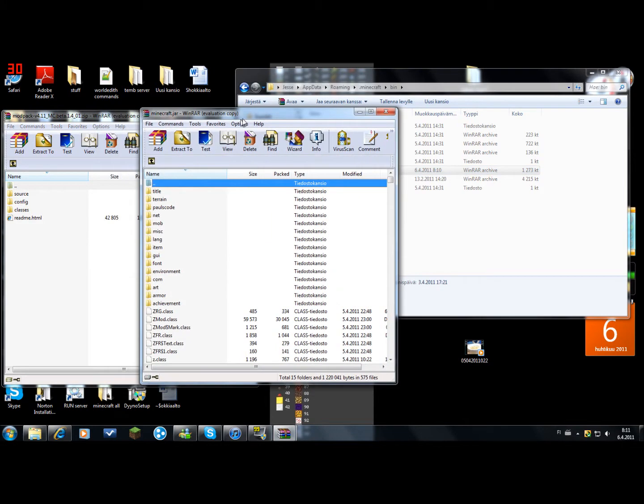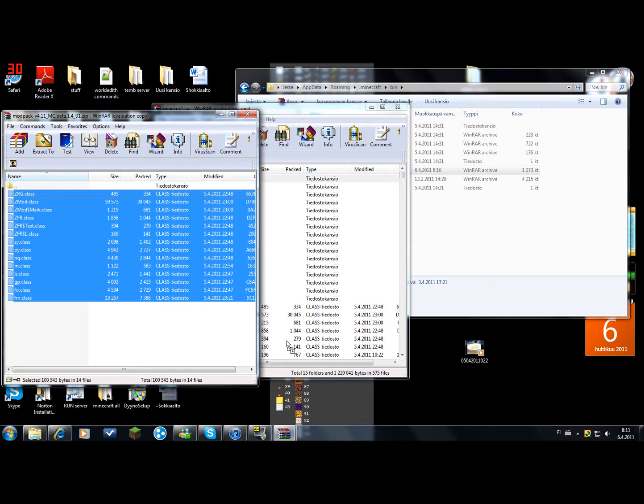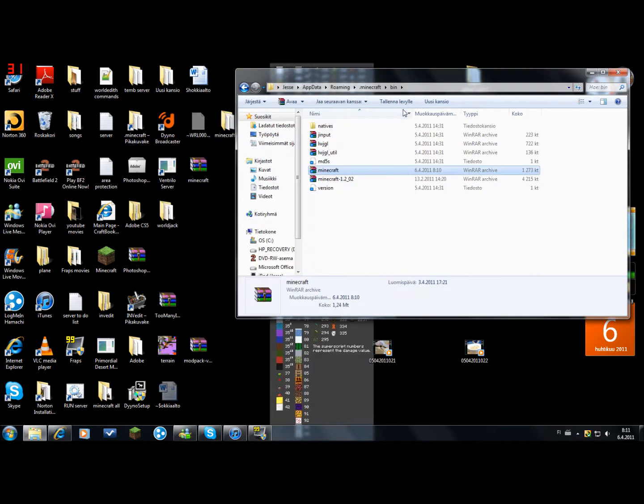You're going to go to that Minecraft folder, open the classes, and drag all of the files in here. Then you're going to delete the meta.efn folder from here, and you can close out of this.